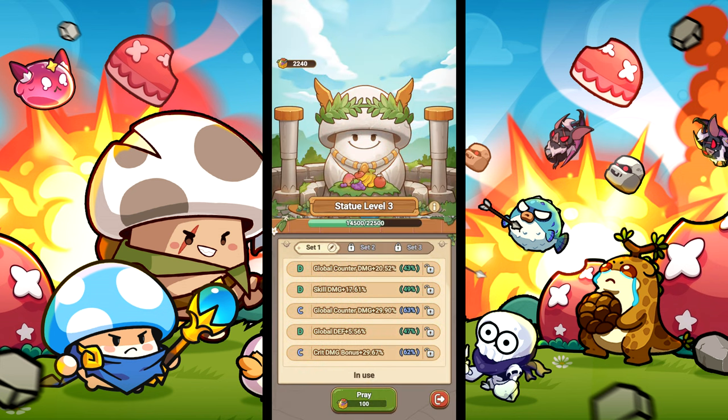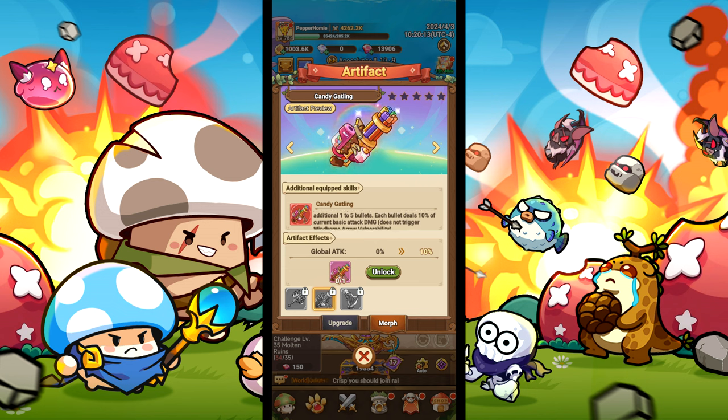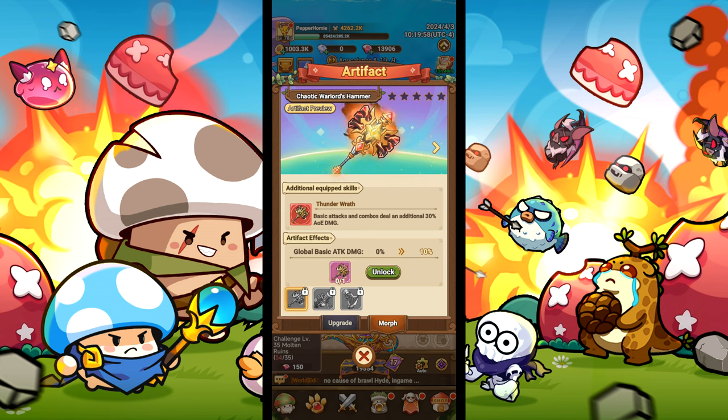On your shroomite statue, you will want to get all combo damage or attack damage. If you have the chaotic warlord hammer or candy gatling artifact, use those for more damage to basic attacks and combos. Otherwise, just use the default artifact. The warlord hammer is the better artifact between the two.